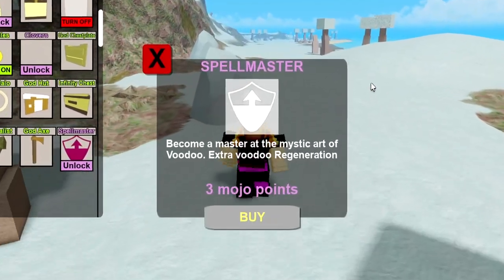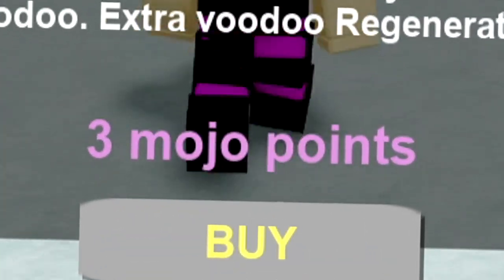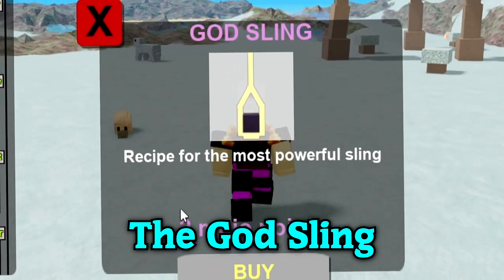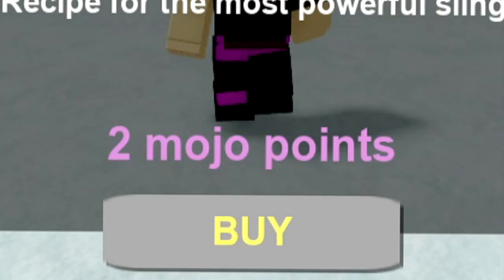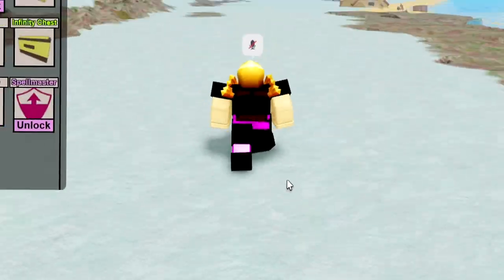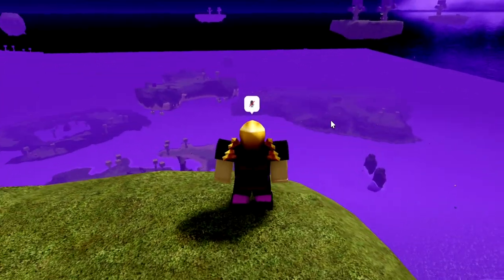First up are the two new mojos: the Spell Master, which gives you extra voodoo regeneration and costs three mojos to unlock, and the God Sling, which is now the most powerful ranged weapon in the entire game and costs two mojos to unlock. We'll go ahead and unlock both of them.